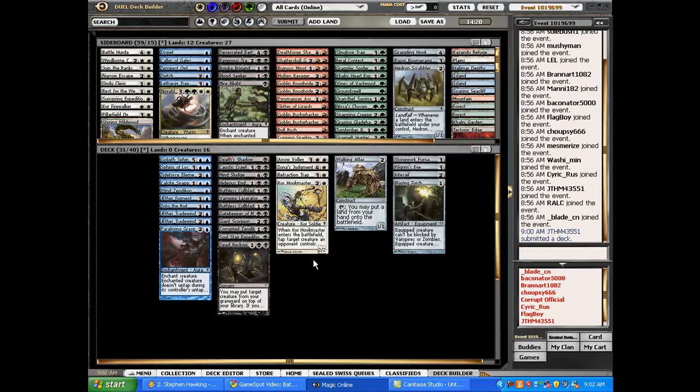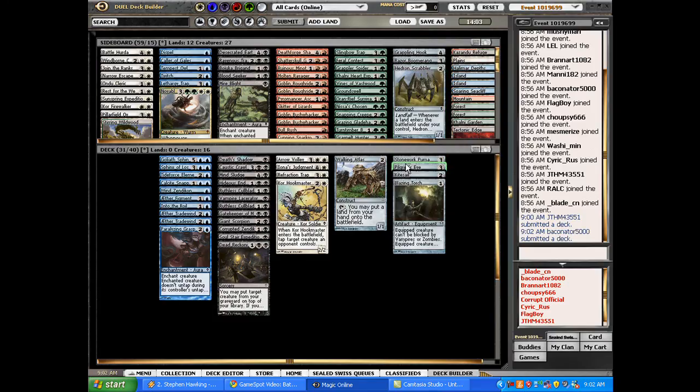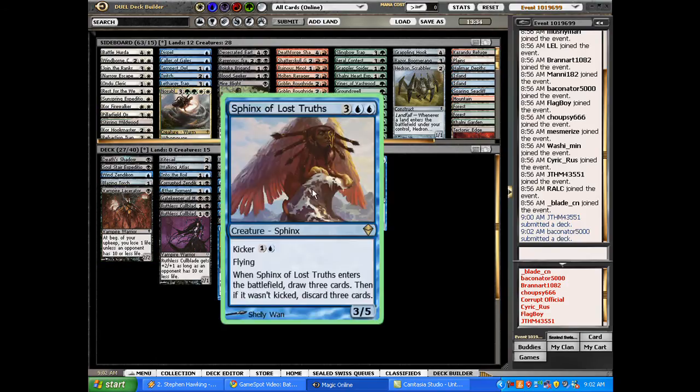So I'm going to start by looking at splash options. I have a red-green dual, but it doesn't look like red or green are main colors here or even splashes, so no help there. A Pilgrim's Eye could be helpful for splashing. I'll start by keeping white in the sideboard and see what the deck looks like. This is the blue-black build — this is not looking to be an aggressive deck. It has some early drops, but there are only a couple late-game creatures: the Crawler, and the two Sphinxes.